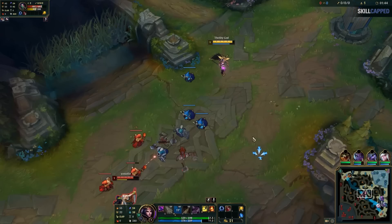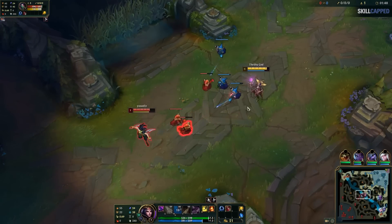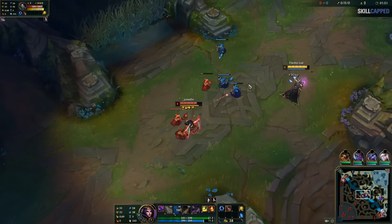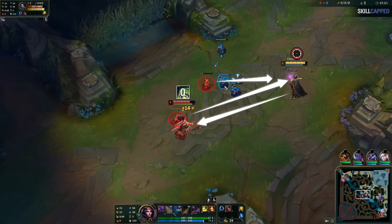After this, my W is on a pretty big cooldown so all of my harass will be from auto attacks. I need her to walk up if I'm going to auto. If I just walk in and auto her, I'm going to eat ranged minion aggro. So I walk up, grab a last hit, and immediately turn around as I'm spacing to stay out of her Q range. If we trade one of my autos for her Q, her minions will hit me and I lose the trade.